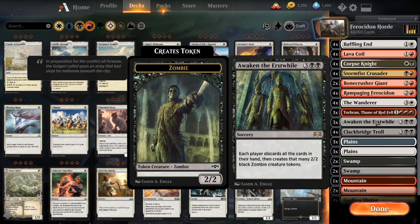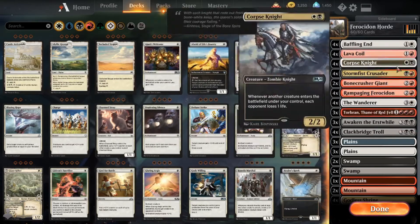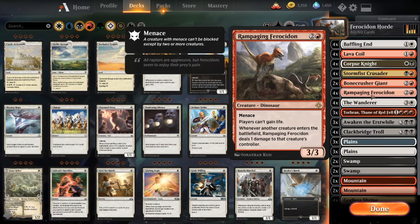It does not count as you losing because they died first. Clackbridge Troll is another card that gives the opponent creatures — when the opponent creates those creatures, Rampaging Ferocédon deals them damage. With Torbrand out, that's three damage per 0/1 White Goat token that comes into play. On top of everything, while Rampaging Ferocédon is dealing damage, no one can gain life. This prevents life gain decks from ramping up to 60, 70, or 80 life where it's almost impossible to bring them down. This negates all life gain — you, them, everything. So I don't have any life gain in this deck because of Rampaging Ferocédon.